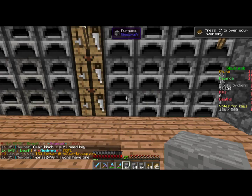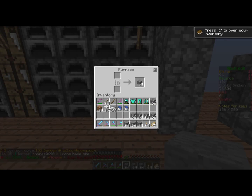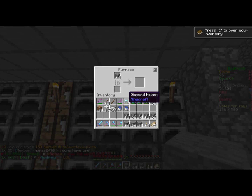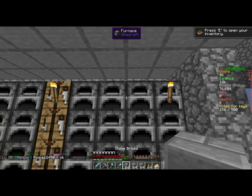Stone bricks come from stone, which is melted cobblestone for those noobs out there. You put it in a two-by-two square in the crafting grid and it gives you stone bricks. I've just been building with it pretty much.